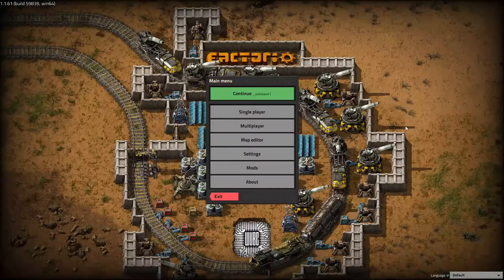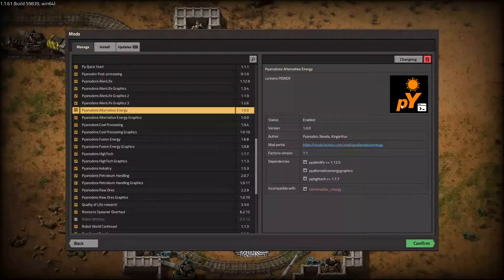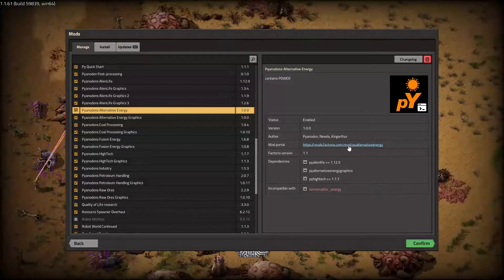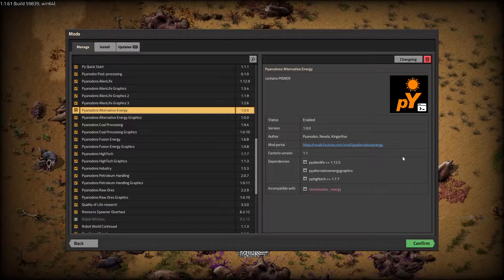Greetings, I'm John the Spirit. Pyanodon is at it again, and welcome to Modded Factorio Super Shorts. We are now in possession of Pyanodon's Alternative Energy, which contains power and totally revamps the power system in Pyanodons. There's also a total tech tree overhaul, which I'm very excited about because it means we can make progress that we can feel fairly quickly.